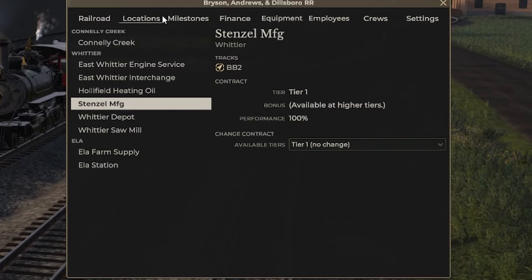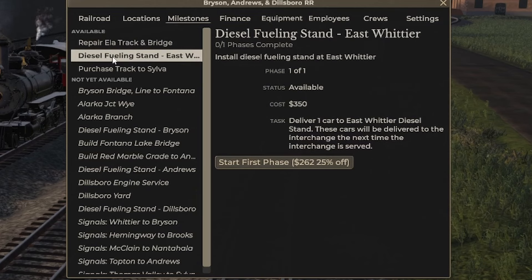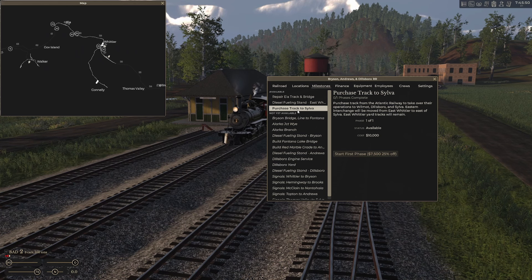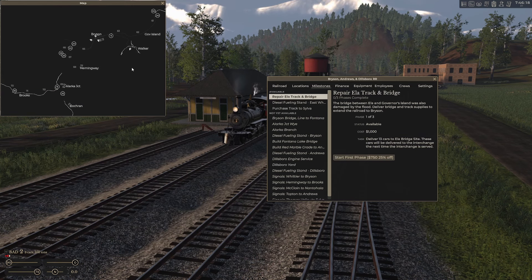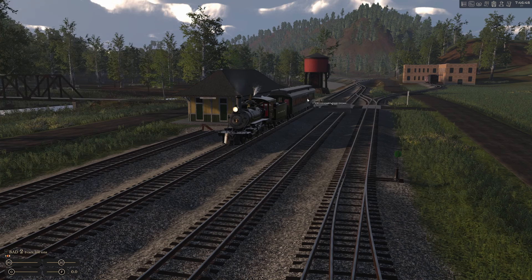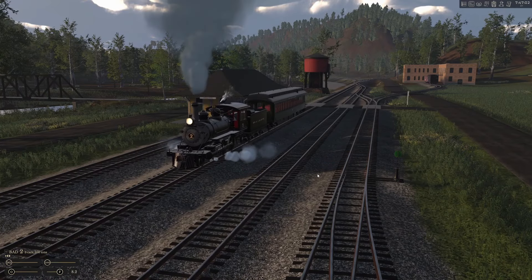So we have options. If we go to Milestones, our available milestones: we can either repair the Ella track and bridge, we can add a diesel fueling stand at East Whittier — but why would we want to do that, steam engines for the win — or we can purchase the track to Silva. I've given it some thought after our first two episodes. Most people do one of two things first: they either do the track and bridge and extend first up to Bryson, or they go Bryson to Silva. Off we go — we have a full load of passengers, so that's good. It didn't take that long at all and off it goes, which is nice and exciting.